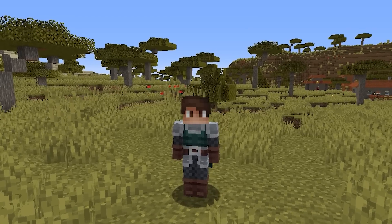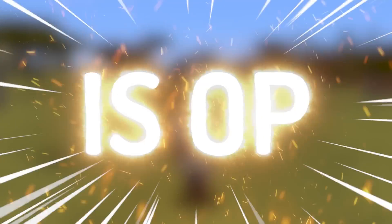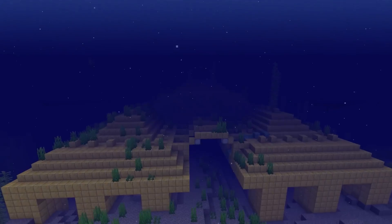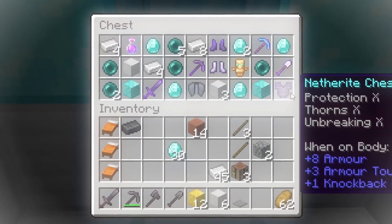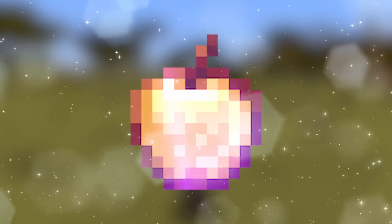In today's video, we go ahead and play Minecraft, but every single structure in the game is OP, meaning it's made out of diamond blocks, iron blocks, gold blocks, and even netherite blocks. Every chest inside that structure is filled with OP items, such as Sharpness 10 swords and even notch apples.